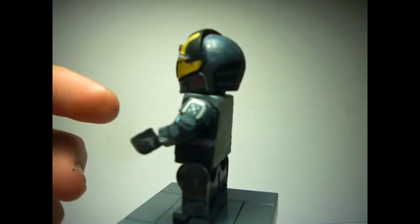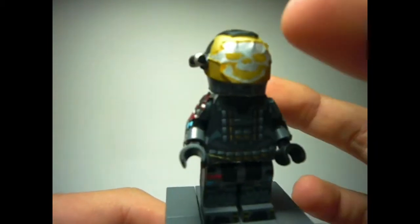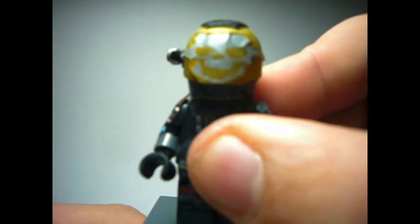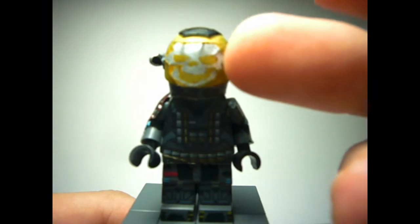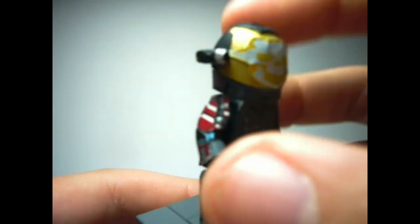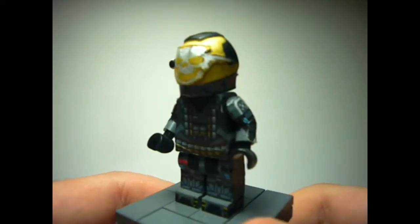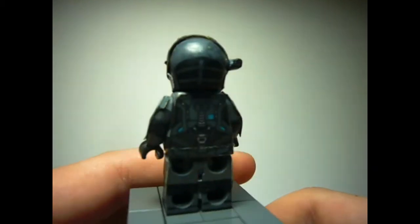The helmet was originally pearl chrome gold from LEGO, but I painted it myself to let the decal stick better to it. Then I painted the decal in silver. I used the side of a BrickArms DMR to make the camera Emil has on his helmet. As you can see, I also added my own detail painting on the legs and on the back as well.